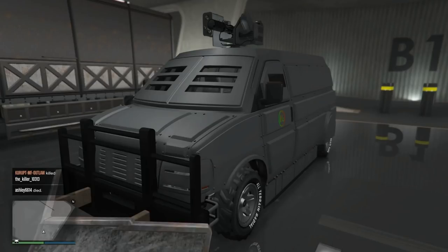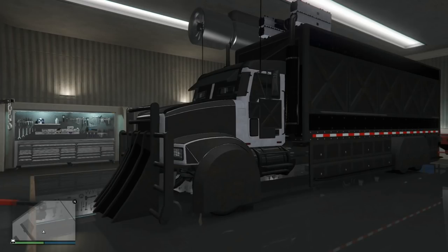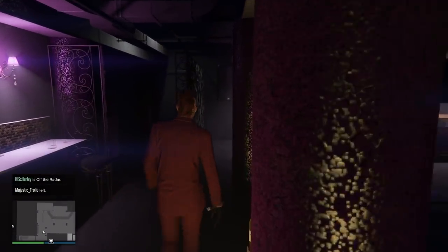Next is the actual delivery process. For zero to 90 units of stock, you'll get the Speedo van. If you have 91 to 180 units, you'll receive the Mule. If you go 181 up to 360 units, it will require the MTL Pounder. The good thing is every sell mission is only one vehicle — the only thing that changes is the vehicle type based on your stock amount. Very solo friendly.